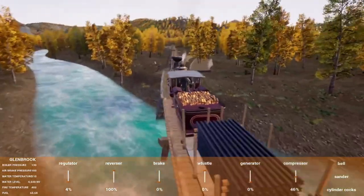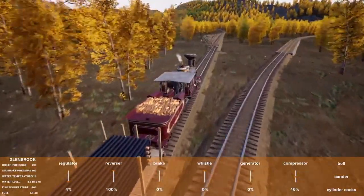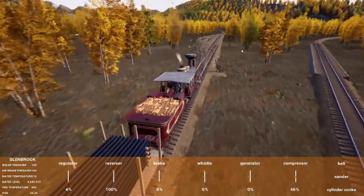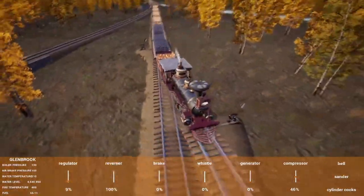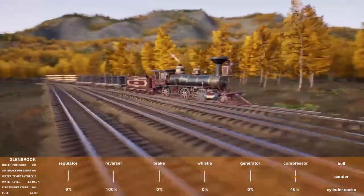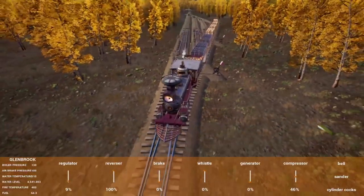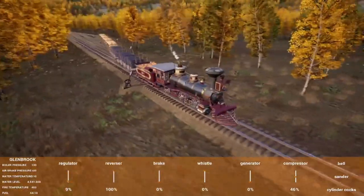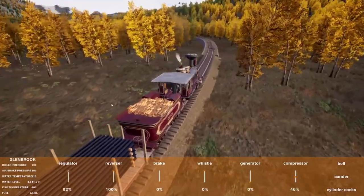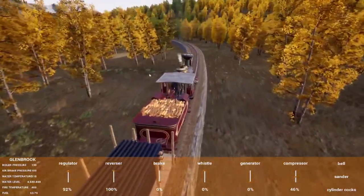We are here at the coal mine spur — if we take a left here we'll be going to the coal mine. I do have some switches set. Looks like we're going to pass this little rail yard I built, just testing out my rail yard skills. We're going to keep it a little slow around here. We start inclining right after the switch, which is one negative on the coal mine run, but I tried to keep it as flat as possible to park some cars on the passing track in case we need to put another engine in front.